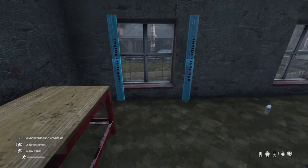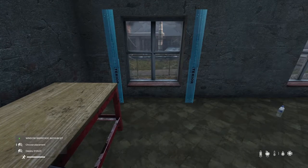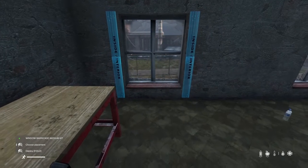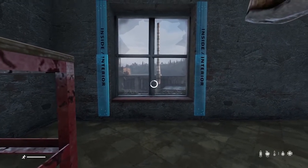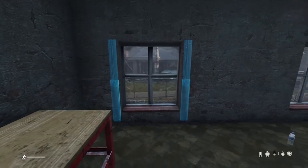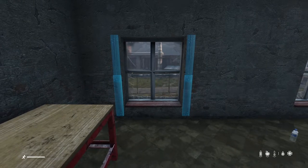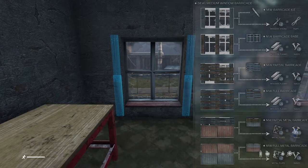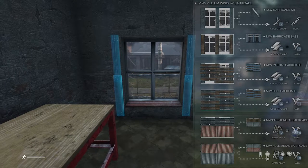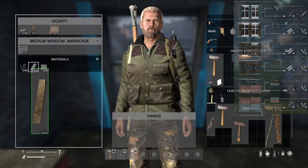Once you have the medium window barricade kit, as you can see we have the inside interior and outside exterior labeling template. All you have to do is walk up and place your medium window barricade kit where you see fit. The medium barricade kit was created to help players cover larger windows that the small window barricade kit couldn't cover. The medium window barricade kit requirements are: a hammer, 30 nails, 40 planks, and 4 sheet metal to fully build it. However, you are not required to have all of those materials to partially build it. Let's go ahead and throw all of these items in.